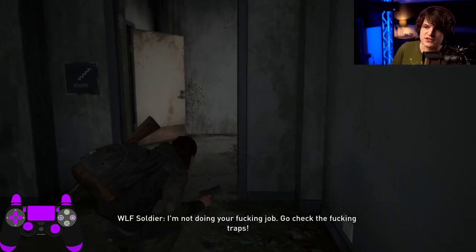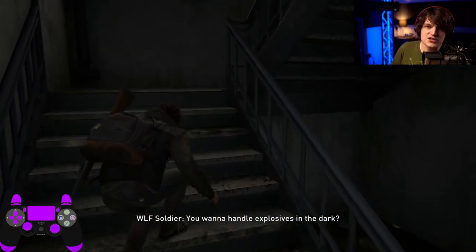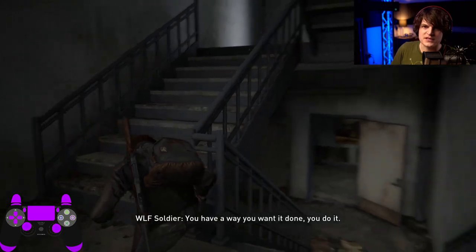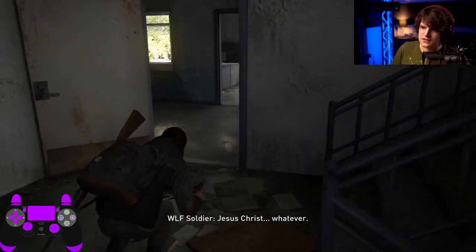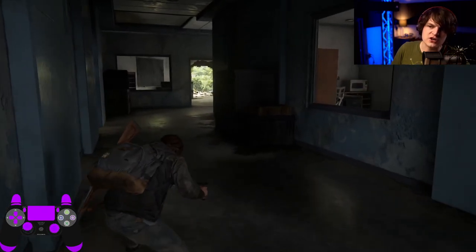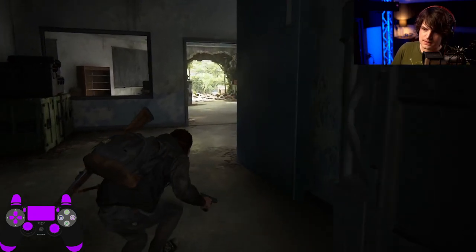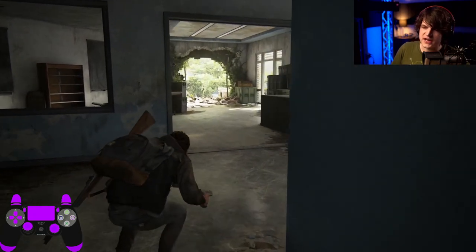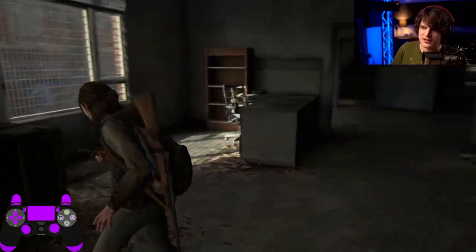Now we just stay crouched and go up these stairs here. At this stage, I know I can get through with complete stealth — no problem. Everything worked out. We just go up the stairs here, cut left, and there's our opening straight away. You can just stay crouched — I know I could just stand here. It's not a worry, it's completely safe.